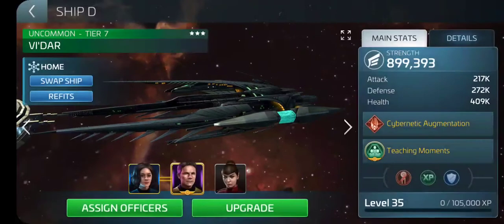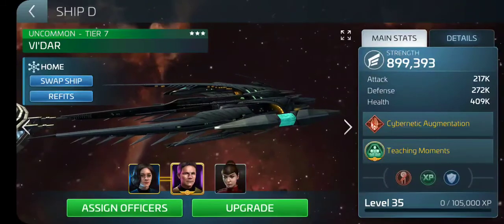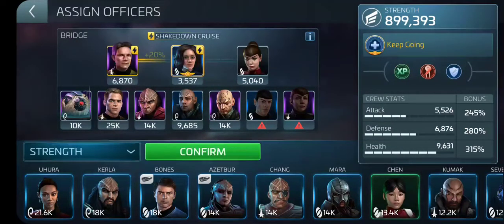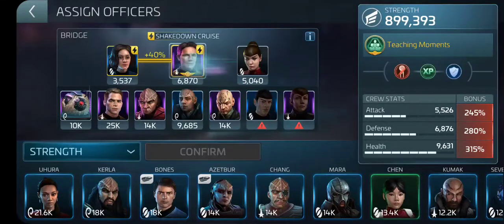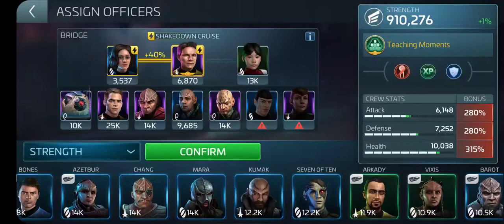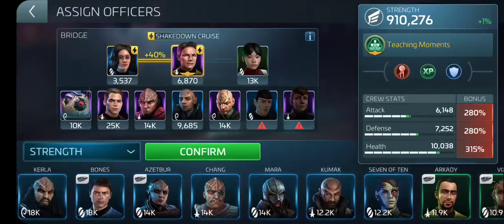I've got to show you how to crew this. The basic crew is going to be Maru, Pike in the center seat, and Tilan. These three are basically the Holy Trinity of killing certain ships after specialty. When you're killing regular Reds, that's when you put Chen in that spot — Chen will take care of the regular Reds, and I'll go more into detail on that later.